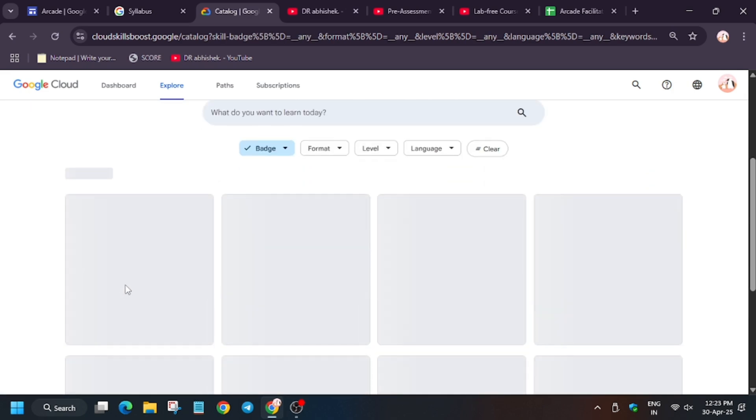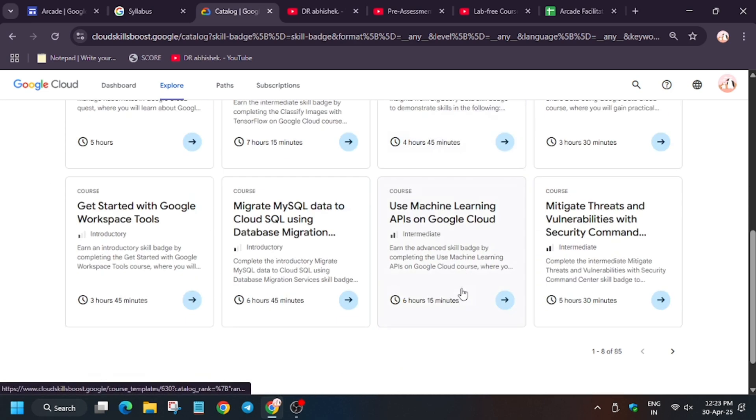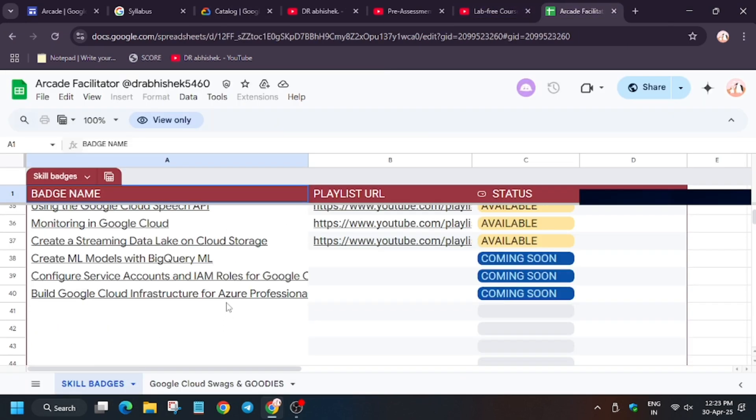As you can see, after clicking on Skill Badges, there are a total of 85 skill badges. If you complete around 84 skill badges you will get a large number of points. Here are the skill badges list — I will try to update all the lists, so watch and check the description.